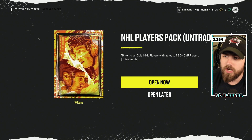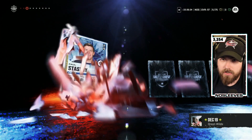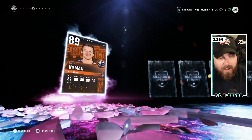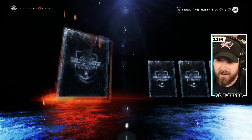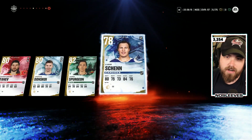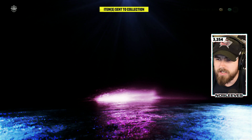Our last NHL players pack. Skinner, Wenberg, all 80s — definitely means we're heating up. 89 Zach Hyman, let's go! We'll take it — anything that's purple is exciting. Guy Bear, Donskoy, Spurgeon, and Luke Shen. So we got two purples, two purples so far. Can't be upset with that. We've got three elites left.